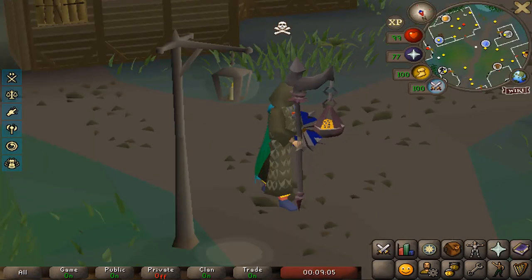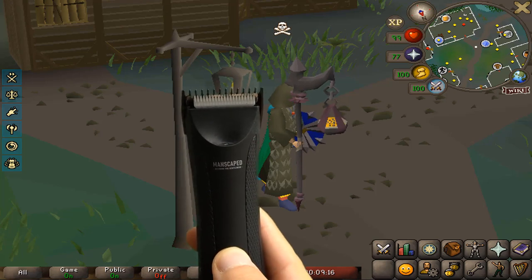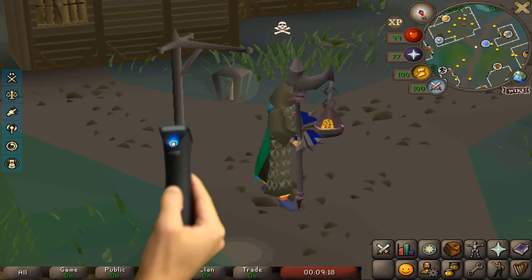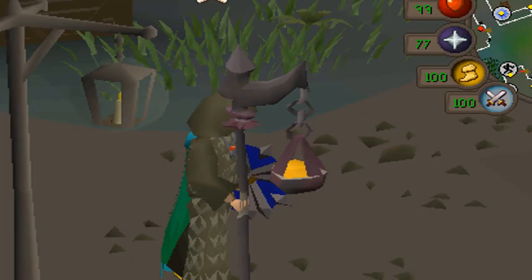Do you think this lamp in Canifis looks like my Volatile Staff? Wait, hold on. My Staff is a bit scruffy. Luckily, today's video is sponsored by Manscaped. So let me just trim my Staff real quick. Much better.